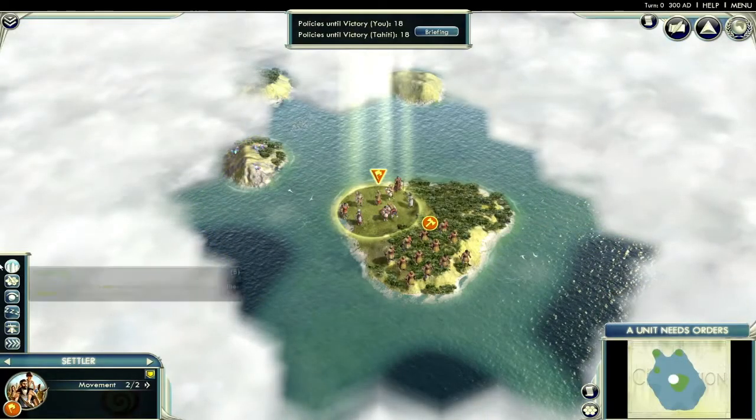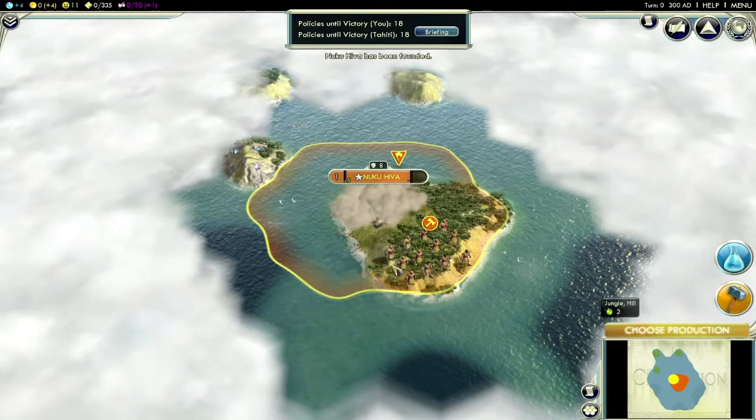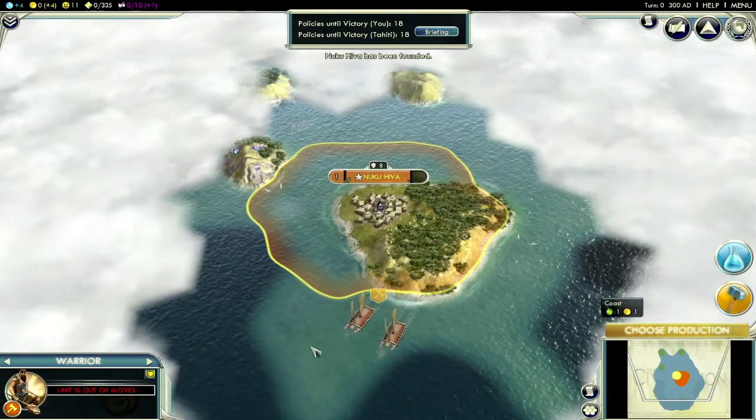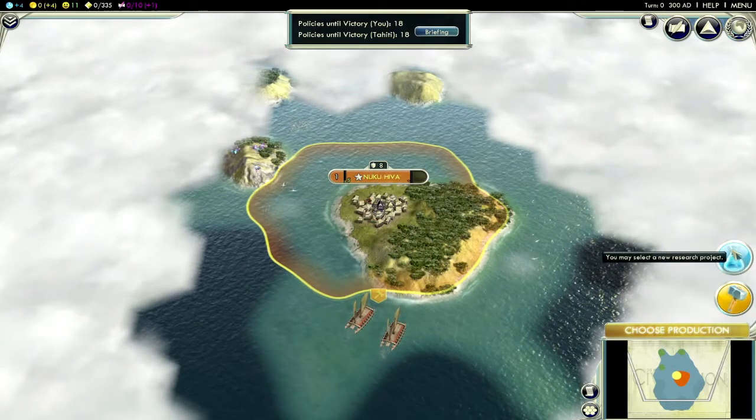We've got a great scenario for this DLC pack called Paradise Found. The goal of this scenario is to be the first of four Polynesian cultures to complete all of the scenario's social policies and become the dominant culture of Polynesia.